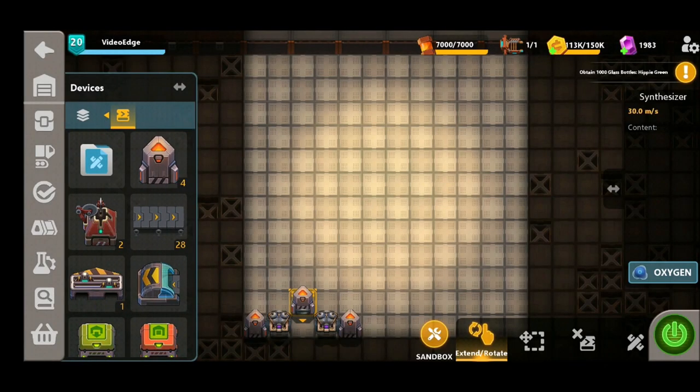You can see we've got three synthesizers down here — our outside synthesizers are hydrogen and our central synthesizer is oxygen, giving us two outputs of water that we're going to use.